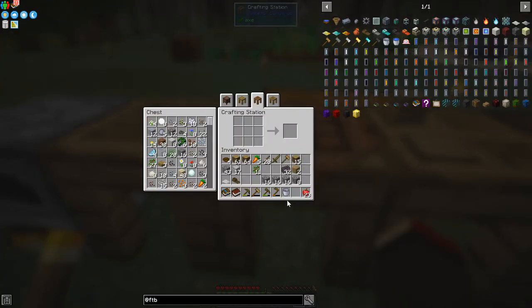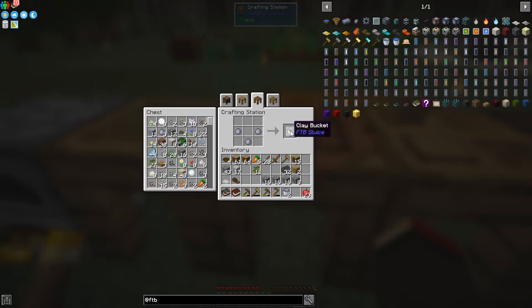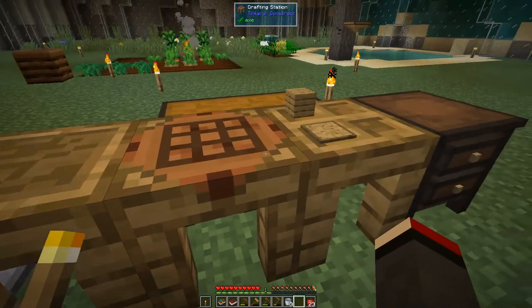The other thing we need to make is some more buckets. I've got this clay bucket - let's have a look at the recipe and click that to make another one. We can also break one up and get four from it. Let's go and fill these up with water.